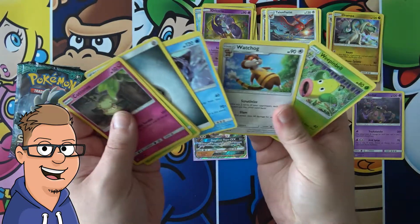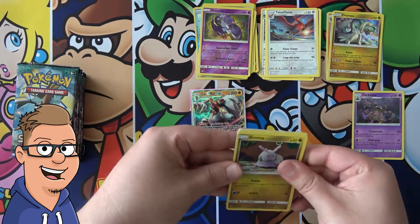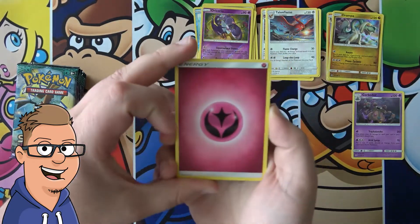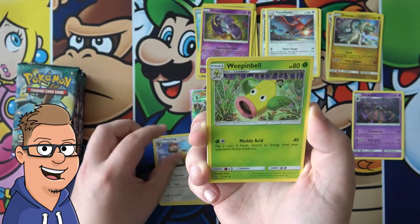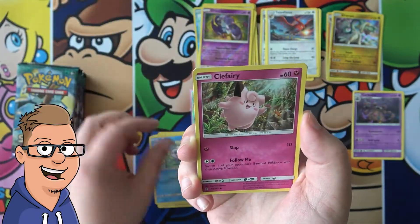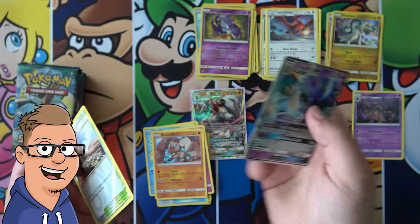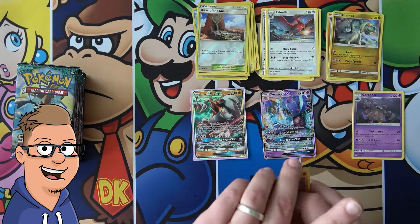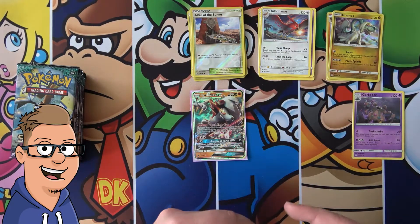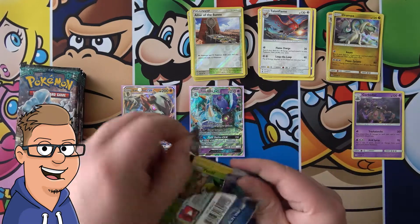Bellsprout, Alolan Geodude, Patrat, Comfey reverse, and Tapu Lele non-holo. Not a good trainer card in that pack. Is this - it is a white coat! Let's just hope that we get something awesome and not a regular GX, because that would be a bummer. Fairy energy, Weepinbell, Multi Switch, Comfey, Wishiwashi, Vanillite, Clefairy, Rockruff, Alolan Ninetales reverse - and Toxapex GX.